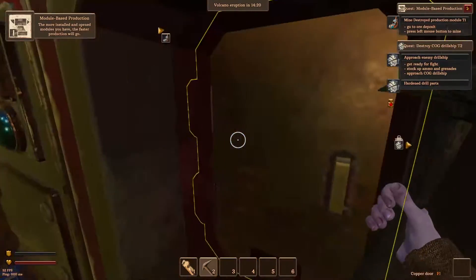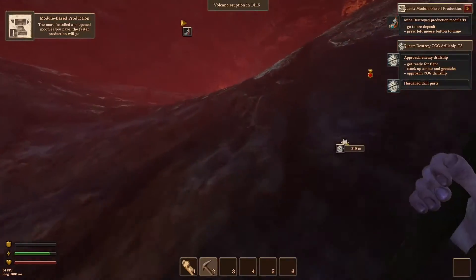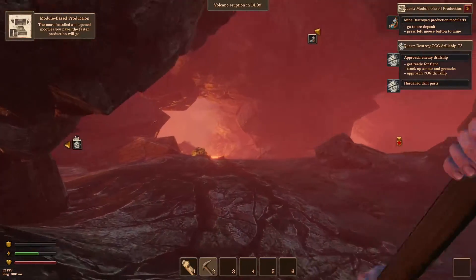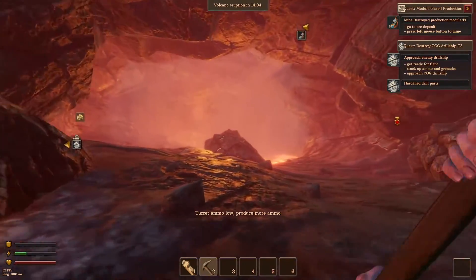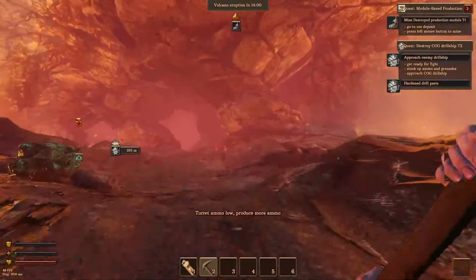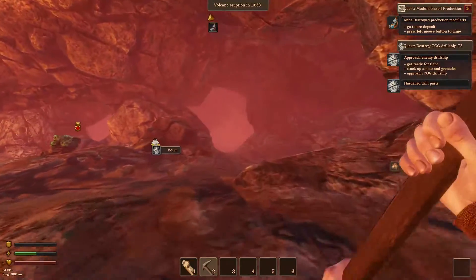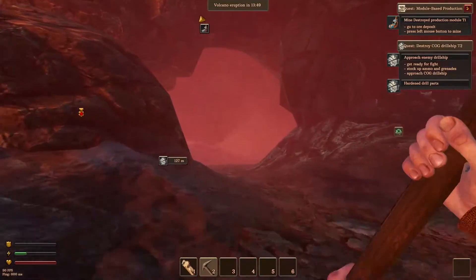We're already on a mission here, buddy. All right, so we need to go get our bag now. Because we've got 14 minutes, so we're good. I don't know what killed me, because I killed a guy and I was healing. We will get our bag — it's got lots of stuff in it, so we need it.